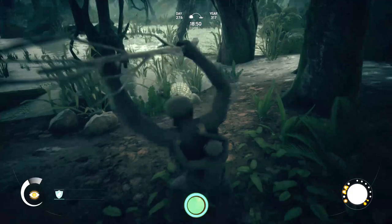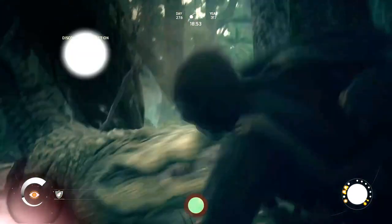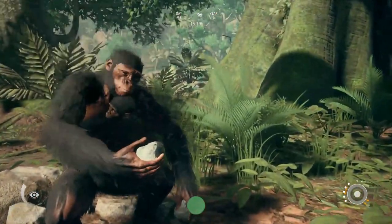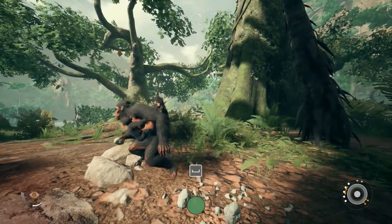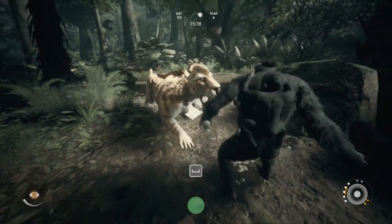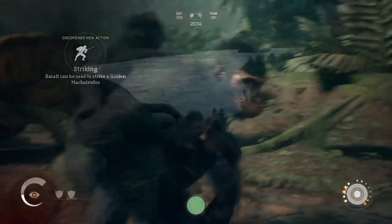Before I let you go, let me leave you with one tip. I usually travel with one stick and one rock equipped. This way, if you lose your stick or drop it during an attack, you already have a backup weapon with which to at least defend yourself. And if you travel with a rock tool like an obsidian scraper or a basalt chopper, you can quickly replace your sharpened stick by making a new one on the go if you lose it during an attack.